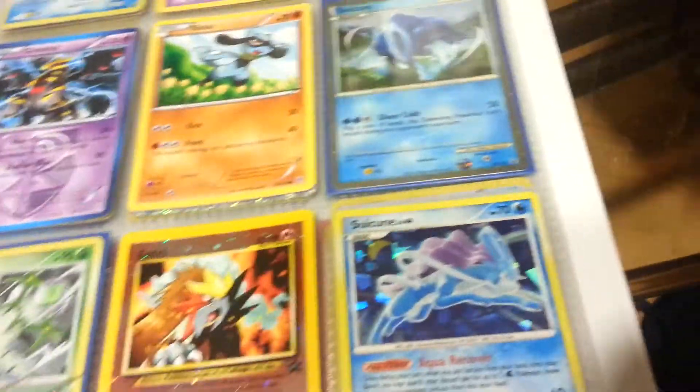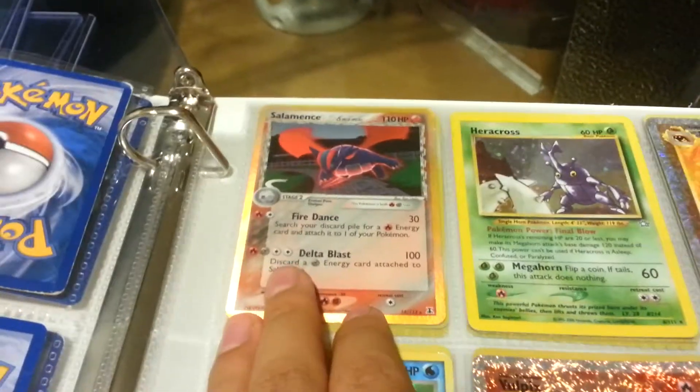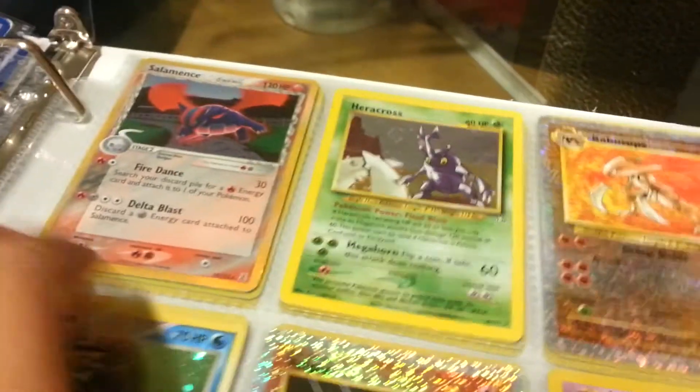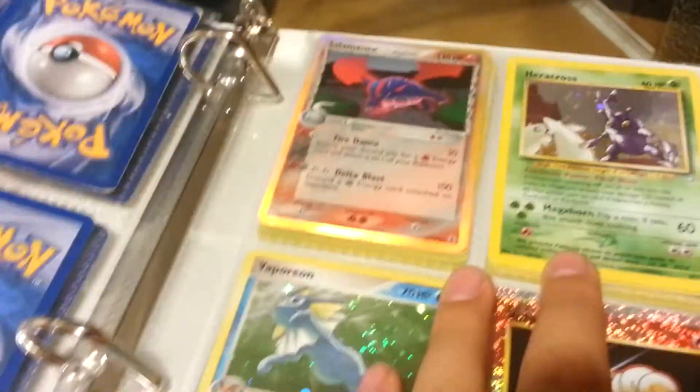Mint. It's near mint because there's two little things on the bottom — can't really see it, that's how it came in the pack. Mint. Mint. This is a really nice holo from Delta Species — Salamence. This is near mint, a tiny bit of whiting, but that's it. Really nice card.